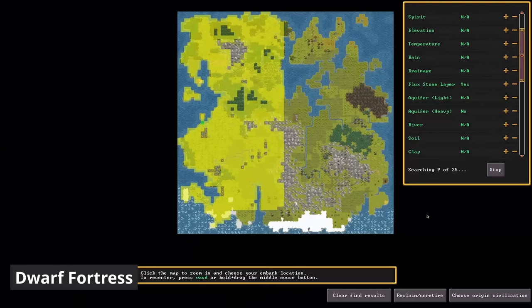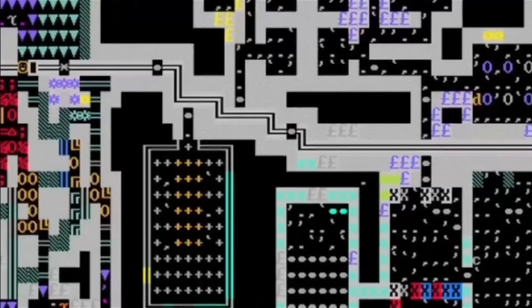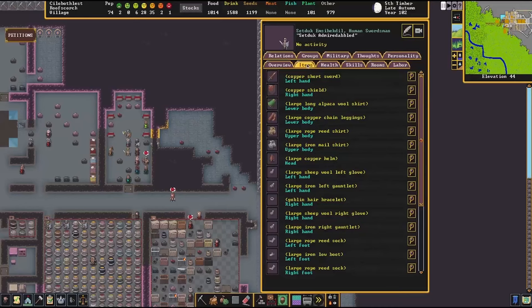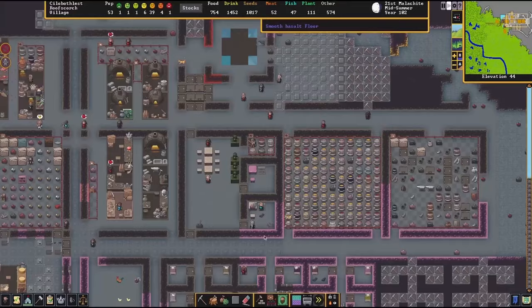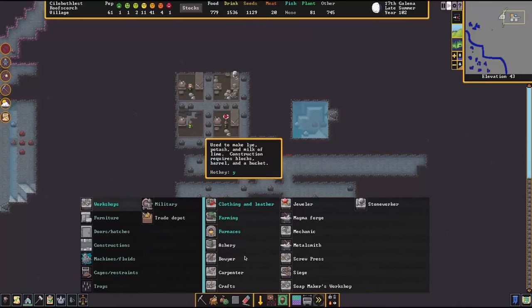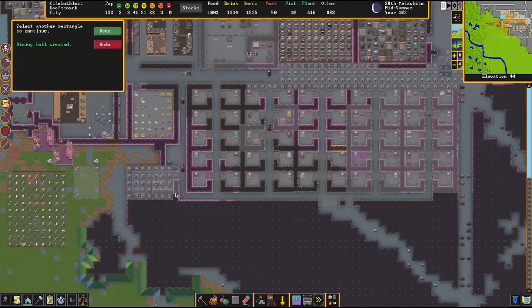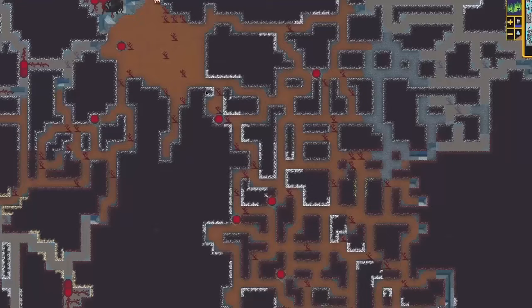Dwarf Fortress. A renowned and complex simulation game known for its incredible detail. You take on the role of managing a colony of dwarfs aiming to build a successful fortress. You will be presented with two different primary modes: Fortress mode, where you build, manage, and defend your dwarf settlement, and Adventure mode, which offers a more roguelike, open-ended gameplay experience. The game is great for its detailed world generation and unique characters, offering really highly detailed customization options. Now the game has a quite steep learning curve due to its complexity, but offers a really rich and rewarding experience.